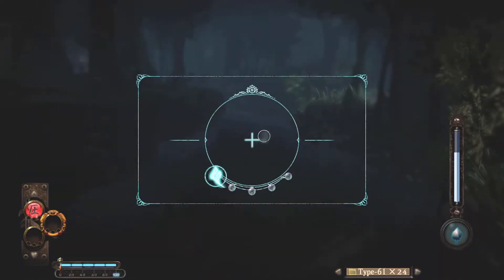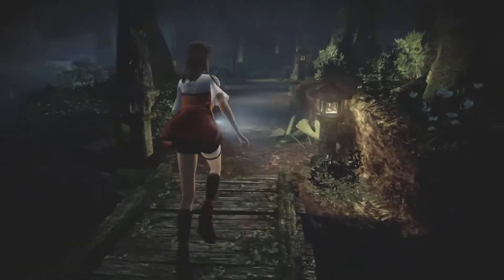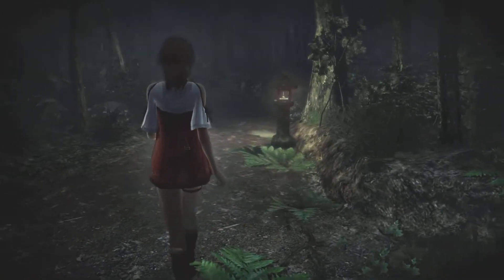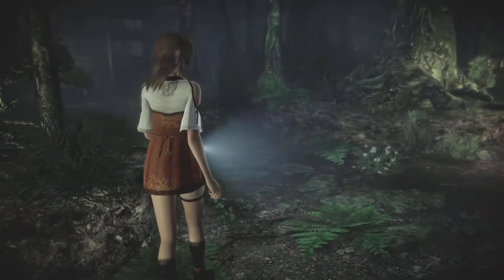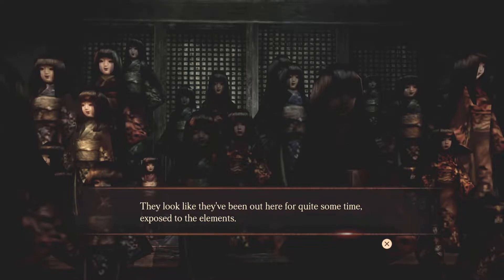Why is it telling me to look that way? I got it, but I was a little too late. I don't know how many more of these ghosts are going to pop up. In front of the shrine — creepy freaking shrine. There was something shining over here. We need to go to the shrine. What's gonna pop out of this dang shrine? 'Countless dolls are lined up around the shrine — maybe it used dolls in its ceremonies. They look like they've been out here for quite some time, exposed to the elements.'